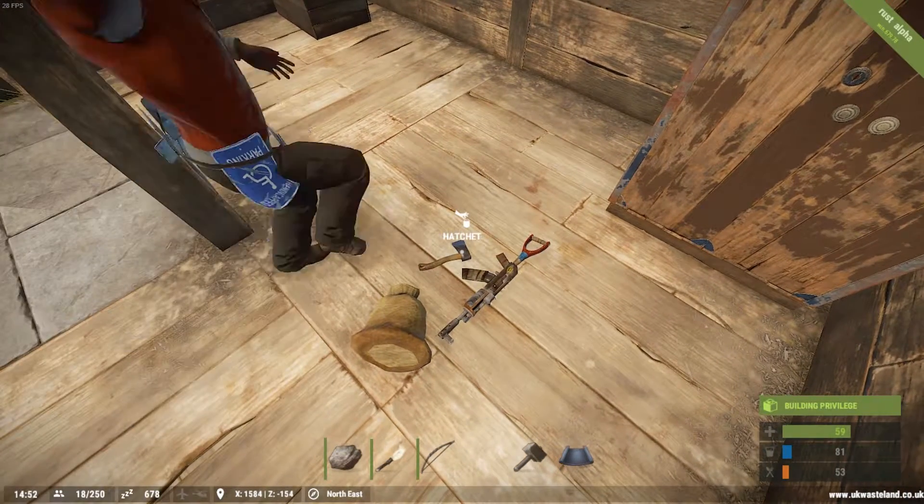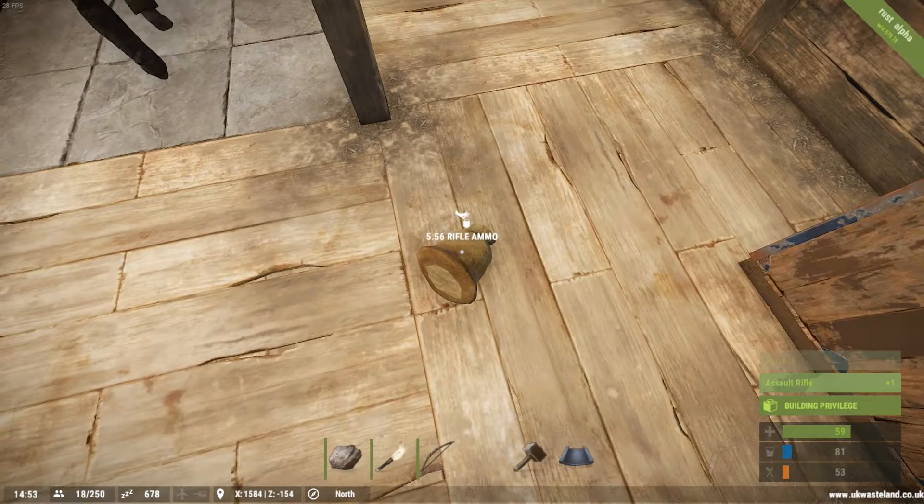What is this? Assault rifle. A hatchet. There you go — and 5.56.